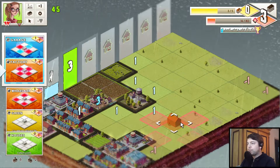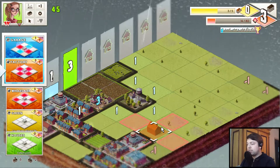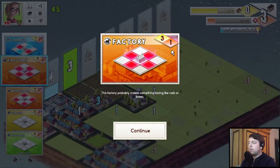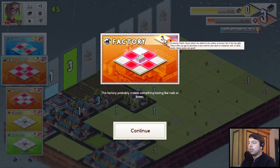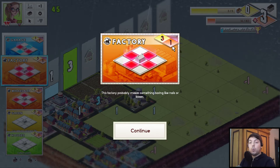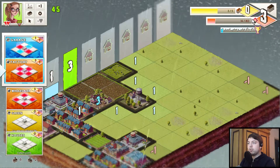We can place down a factory over here though. The factory is not just bad — it has good things as well. Cards have two numbers up here: one is the economy points, which increases our economy and allows us to get better cards and other upgrades; and the expense cost, which will increase our expense — or pollution or something like that.